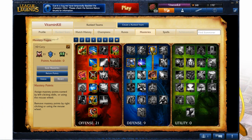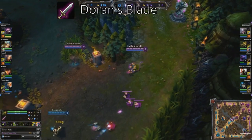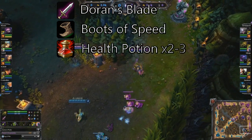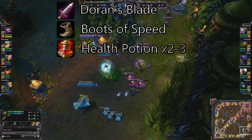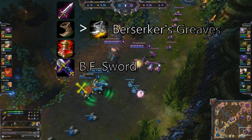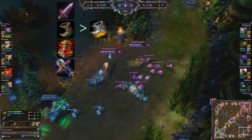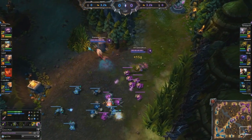Let's jump right into early game. I start the game with Doran's Blade for three reasons: it gives more survivability, it helps in last hitting minions, and it gives a huge boost to early game harass. Depending on how well you do in the first few minutes, your next items will either be boots and potions, boots and another Doran's Blade, or optimally, boots and a BF Sword.